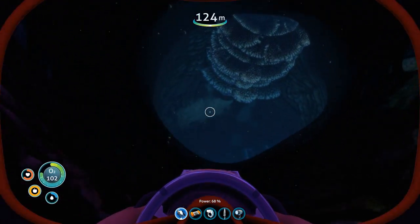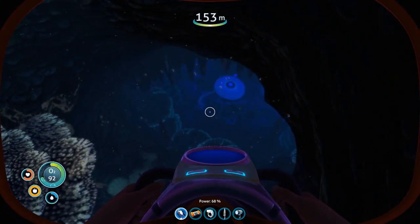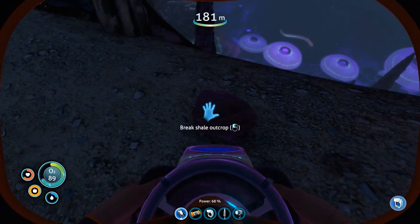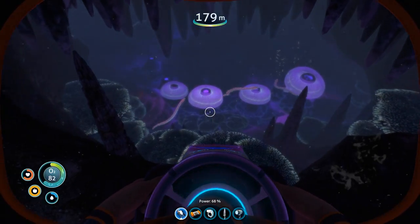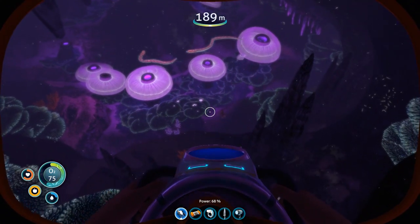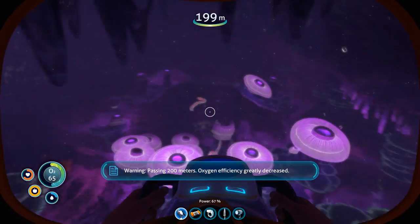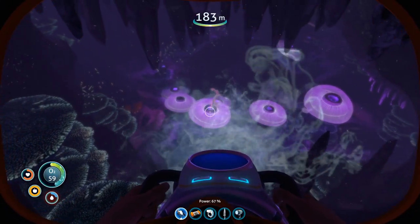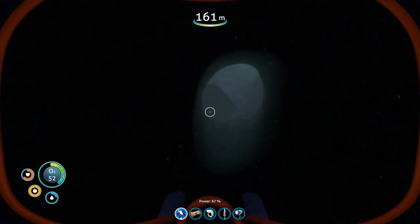We're going to hop down here really quick. Don't kill me, satan fish! Look at it — oh god, what is it? It's a crab snake! They go in and out of the mushrooms. If you swim up to that mushroom, it'll jump out and scare you — kind of horrifying.